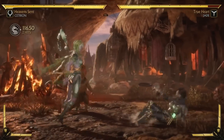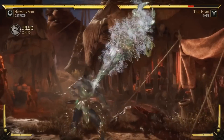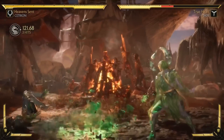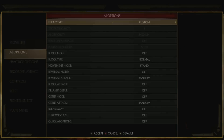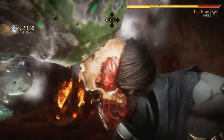Her normals are all very effects-heavy — it's super cool. She uses the elements even in normals. There's a really cool water teleport. She also has this one where literally a meteorite comes down, and if it's a counter hit she gets a crushing blow that absolutely bops them on the head.